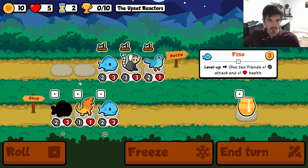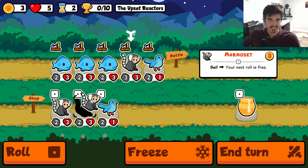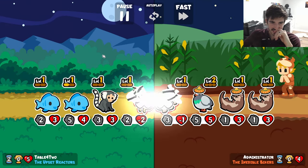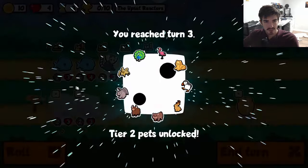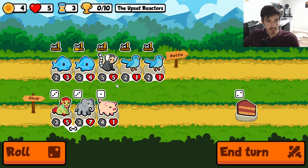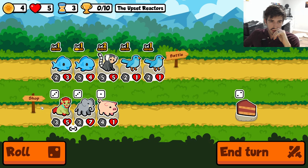Oh just kidding — no longer upset! Let's actually run it like this — freeze you two. Oh baby, alright, we're back! We are back in action. We don't want that one but that's okay because we're still at five hearts, so now we go level.